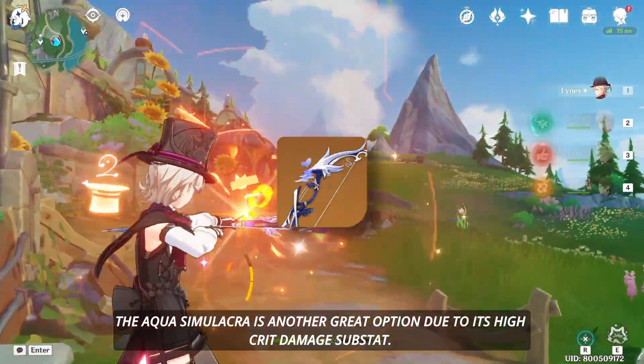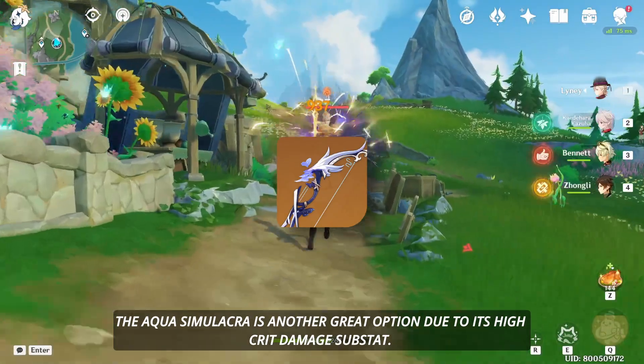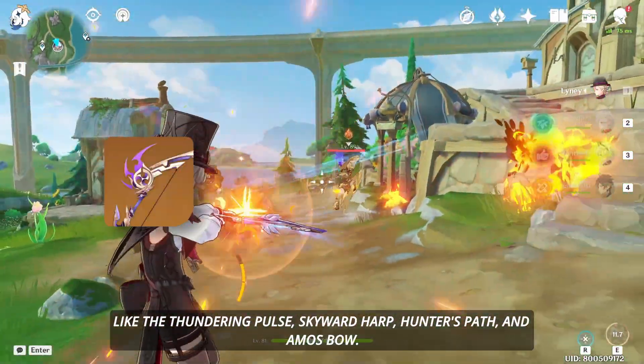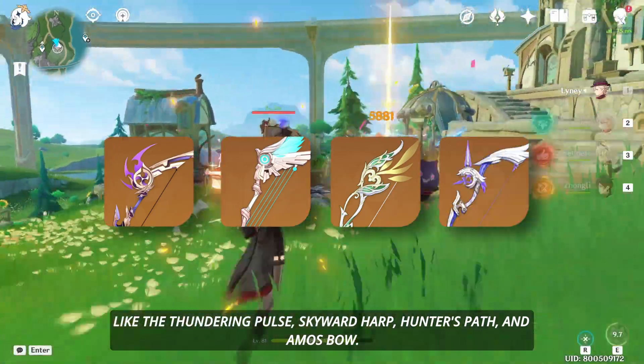The Aqua Simulacra is another great option due to its high crit damage substat. You can also use other 5-star weapons as alternatives like the Thundering Pulse, Skyward Harp, Hunter's Path, and Amos Bow.